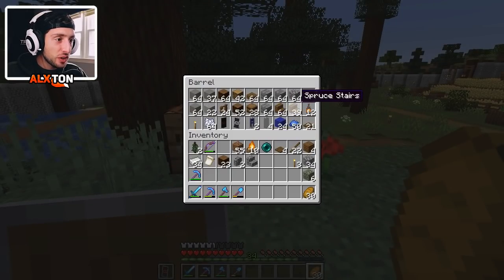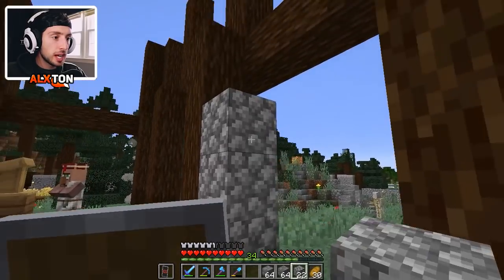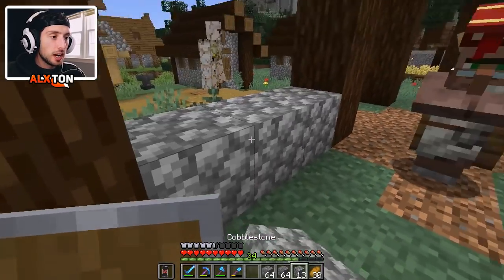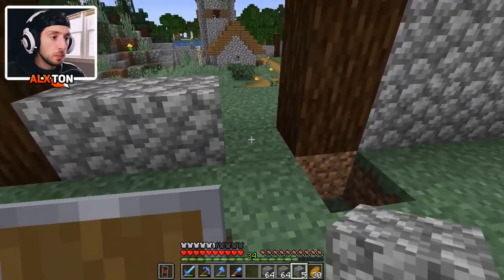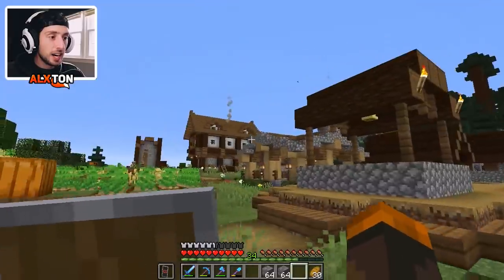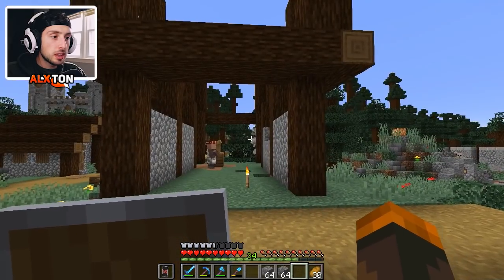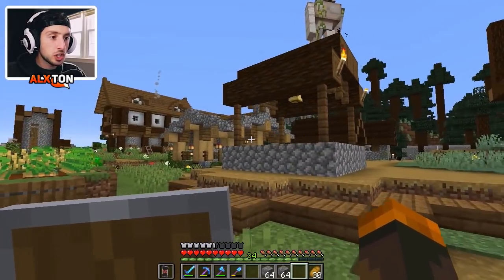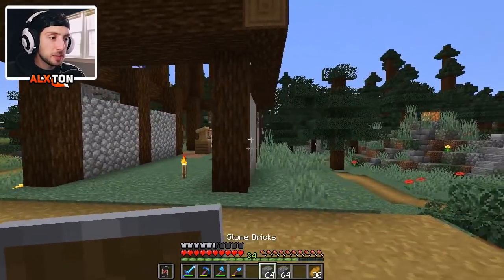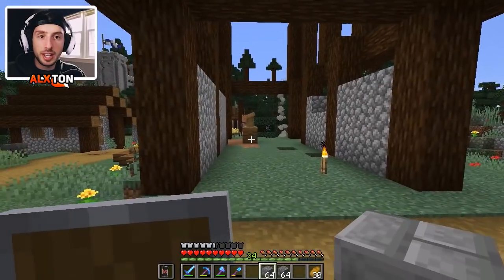I'm going to try to do something a little bit different and do a time lapse so you can see everything being built at a faster speed with some chill music. You guys already know how this looks and I just want to get the progress done as fast as possible. Before the time lapse: I do have light gray concrete — this is going to be the theme of this building. The other one is white concrete. I want to mix with neutral colors; maybe the next one can be green, or you guys can pick in the comments. Alright, here we go!